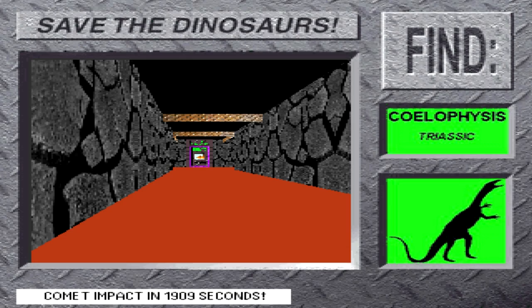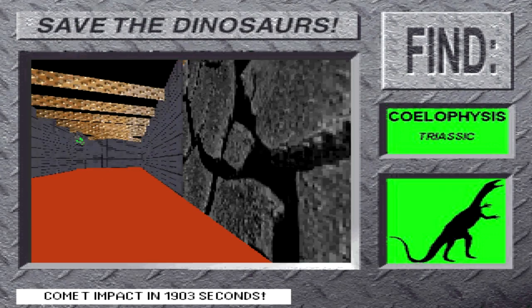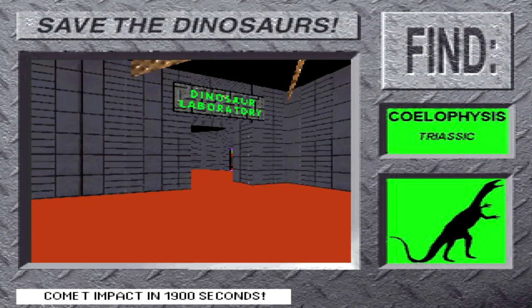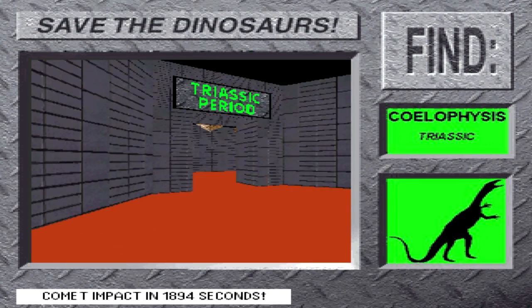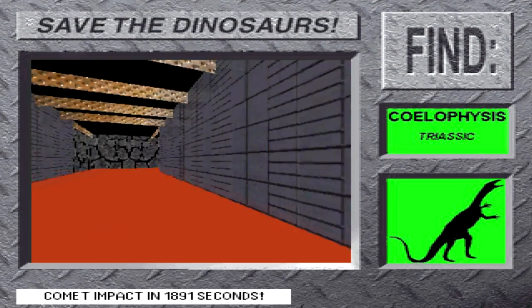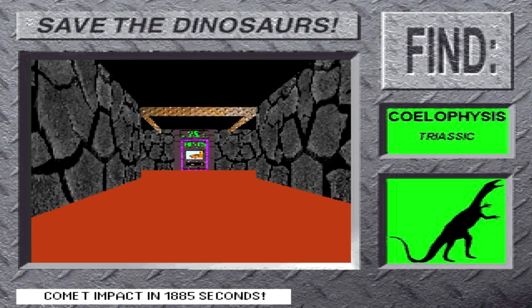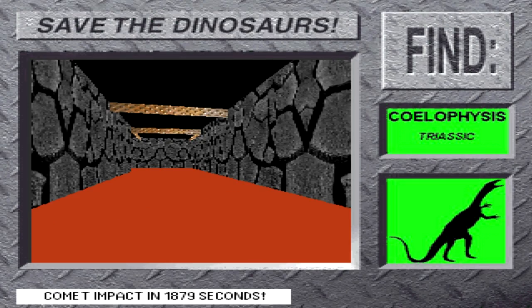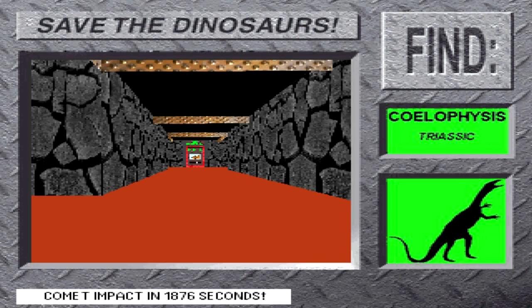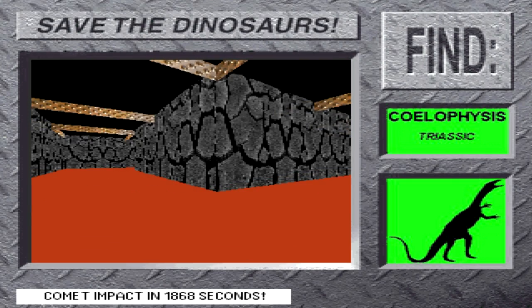Now, for the worst part: the time tunnel is infested with gigantic prehistoric insects. We don't know how they got here or how they got this big, but they're mad and they want to go home. If you bump into one of these bugs, you'll definitely lose time. I saw Coelophysis once. Unfortunately, I was only able to get a quick glance before I was knocked down by a three-fingered hand the size of my foot. I've been stalking dinos for years, and I was amazed to discover that Coelophysis was a two-legged meat eater.